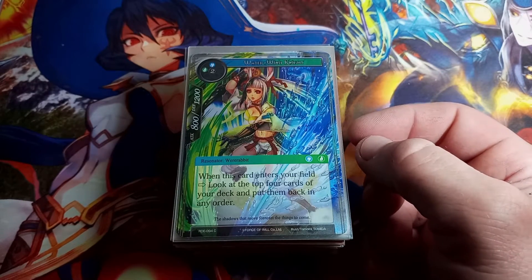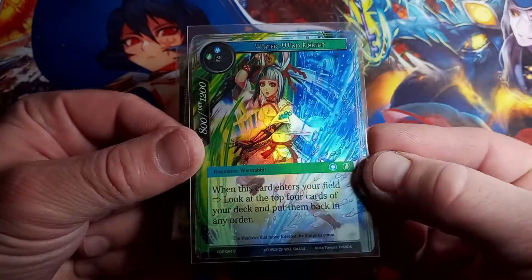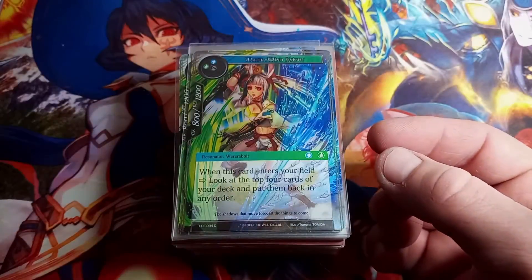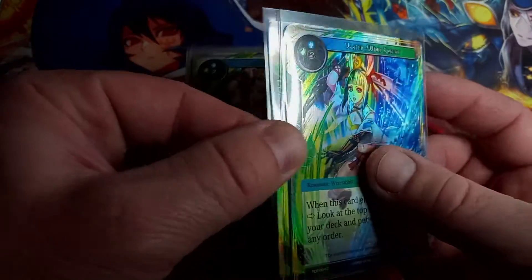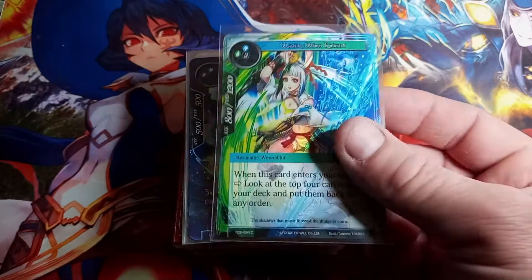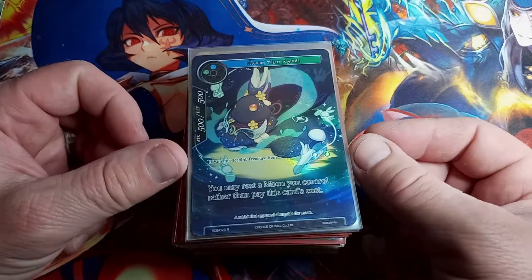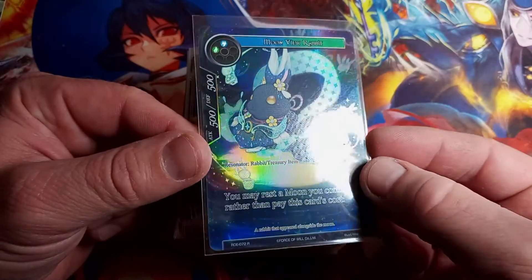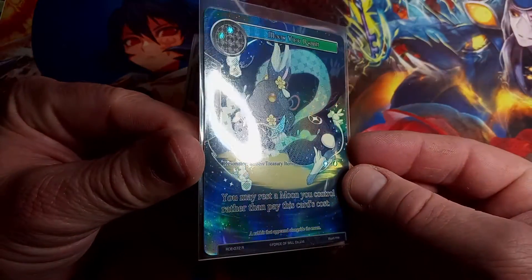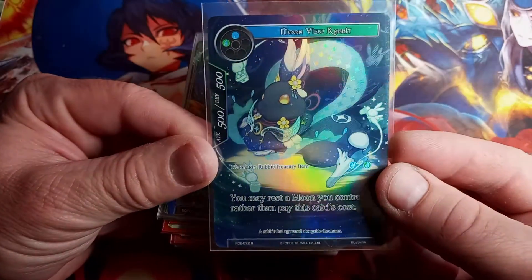RDE is the set, common, straight hollow — nothing too fancy. I don't see any textures on them. Moon View Rabbit, RDE is the set, rare, full art textured hollow — look at that beautiful texture, can't deny it, looking good.